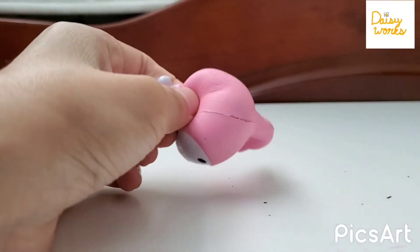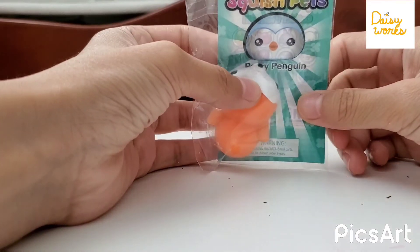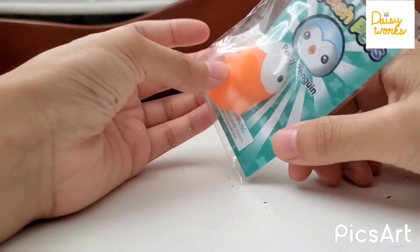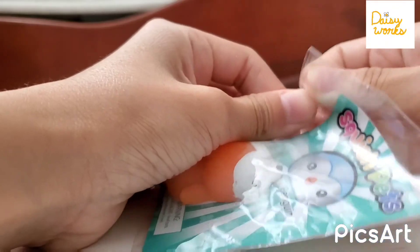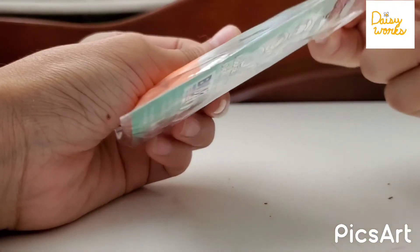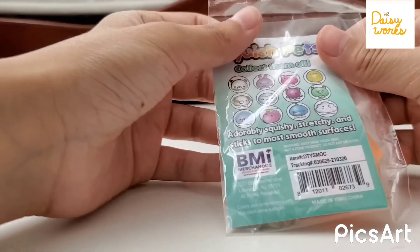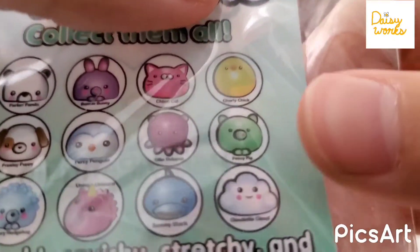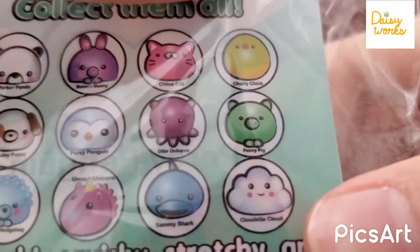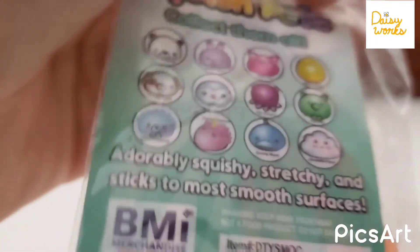My last fidget is this mochi — I haven't opened it yet. It's a Percy penguin, a neon orange penguin. I'm going to open it on camera. These are the different ones you can get — they each have names, for example Charlie Chick, Penny Pig, and Cloud. I got Percy penguin and I think it's really cute.